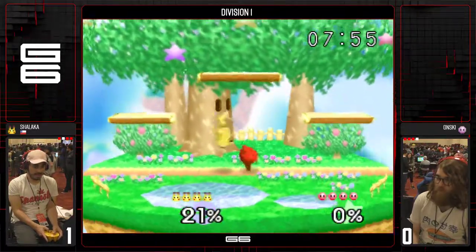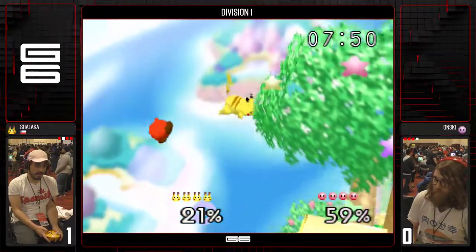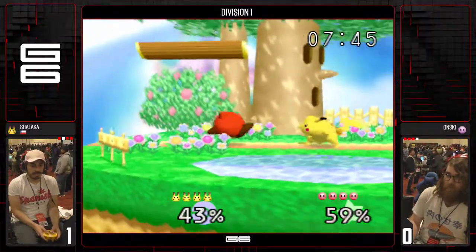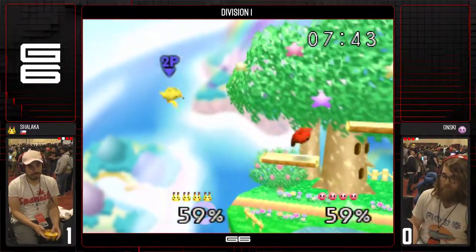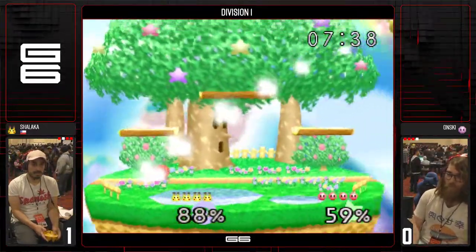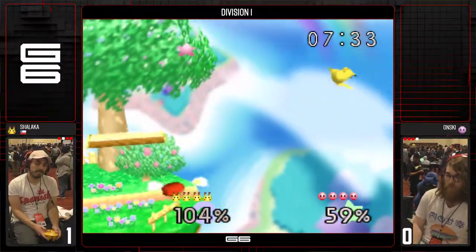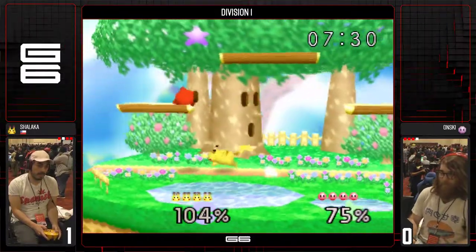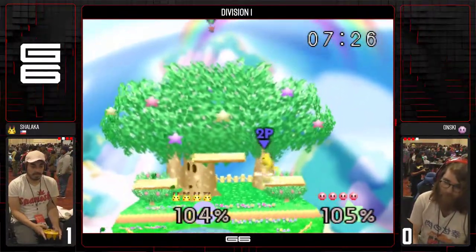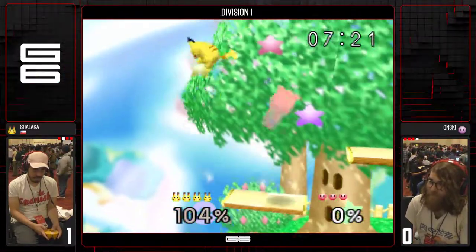Down tilt. It's so hard when you land a forward air that goes to the ground, because it's almost like you don't have too many great options. Almost gets that recovery — it's nice for recovery, but a forward smash... I don't know if it's a kill. Snatches him out of the air! Great angle by Shalaka. Up air, up air, up smash, down DI — it's insane how a stock just quickly changes hands like that.